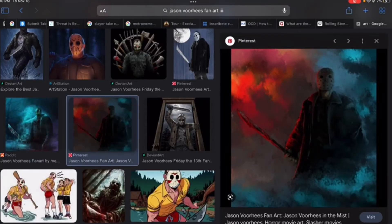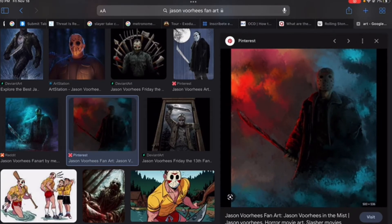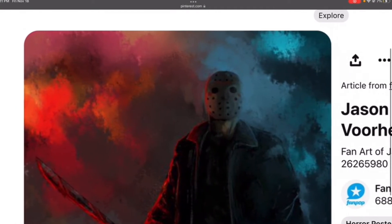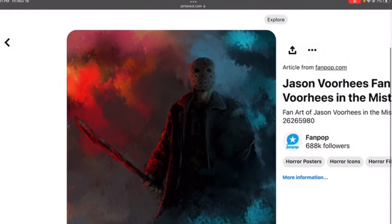Oh, that's a good one. That's really good for like a wallpaper, I guess. I think the mask is a little bit off for me — just a little too featureless in a way. It just doesn't really match up, but I love the rest of it. But again, it's like he's wearing a jacket. I don't know why they have that.